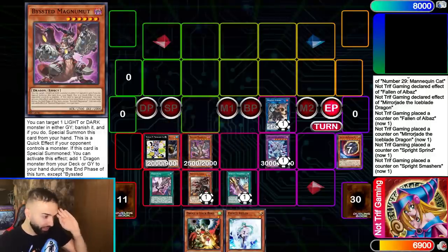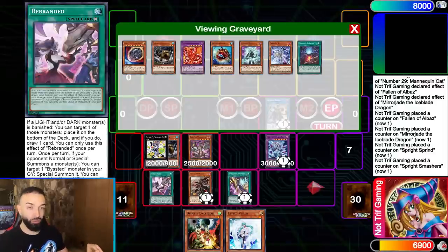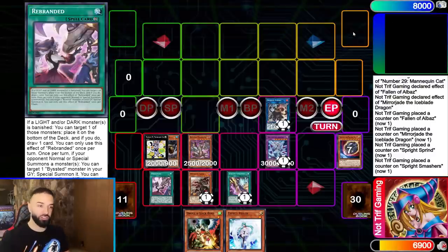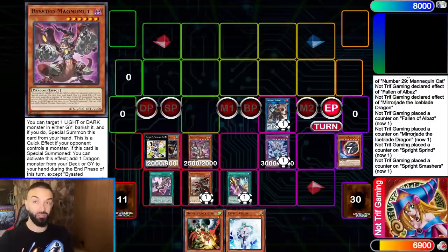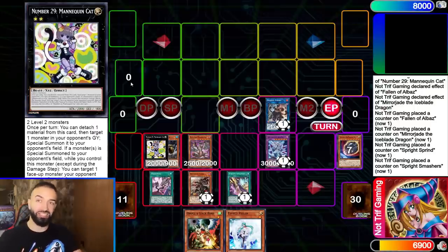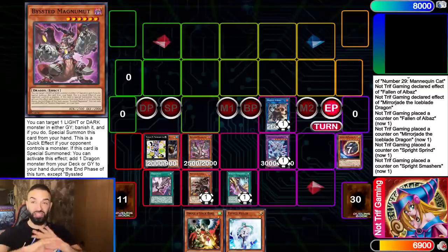Rebranded and Branded Beast do damage with all the Bystial cards — this is insane. Albion sets the trap, so if Rebranded ever goes to the grave you can set the trap and use it on your following turn. Because of Bystial cards, you'll always get access to them — you can go Mannequin Cat, special anything from the opponent's graveyard, special Magnum Mutt, and get access to all the Bystial cards every single turn.